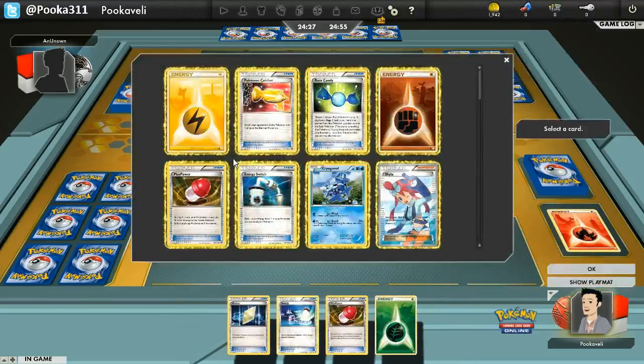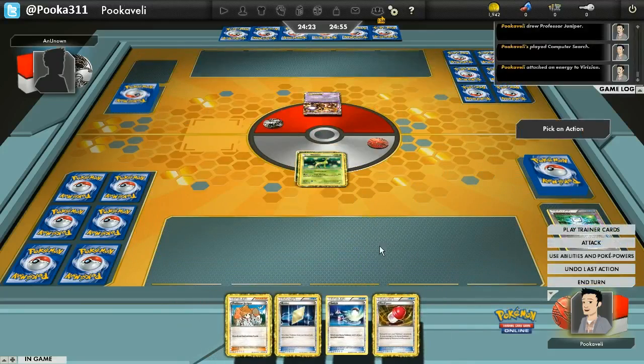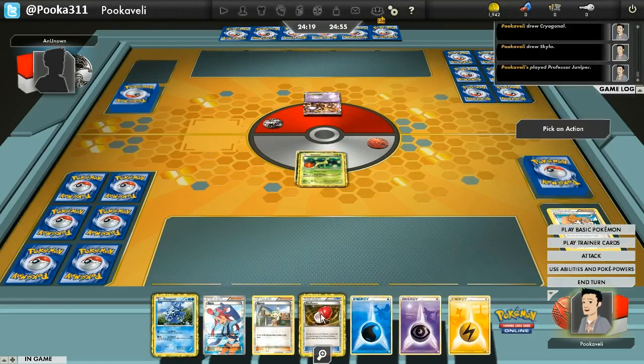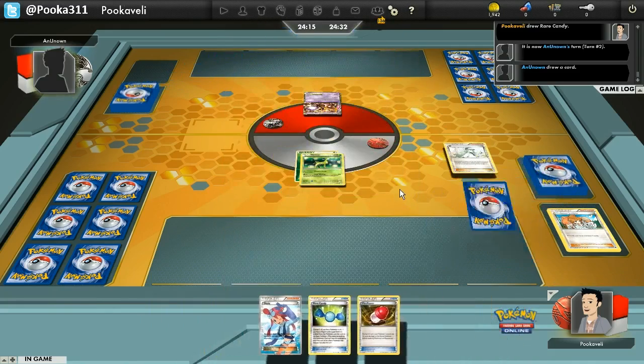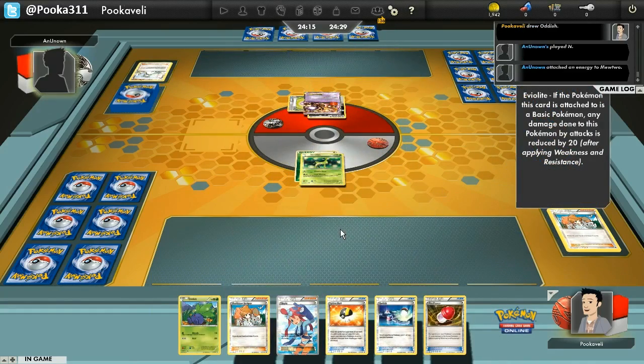I start off with a Computer Search and a Verizion in the active. My opponent has a Mewtwo, so it's going to be tough for me to deal with that in the early going. I Computer Search for a Juniper and draw 7 — not the best hand, but that's okay. I double draw for two more cards, giving me a 9-card hand. I have a Cryogonal to deal with Landorus EX — Ice Shard does 30 plus 40 if they're a Fighting Pokemon, and he's weak to water. With a Vileplume in play it gets x4 weakness and knocks out Landorus with ease. I end down to six cards.